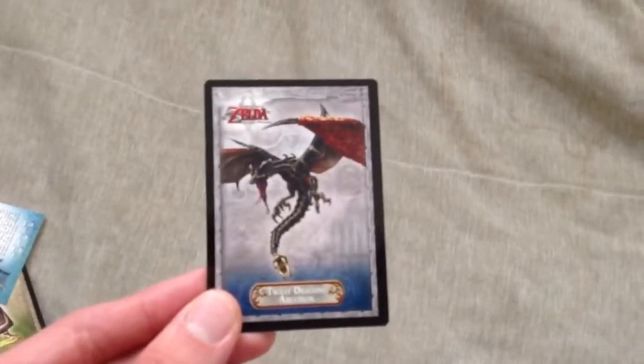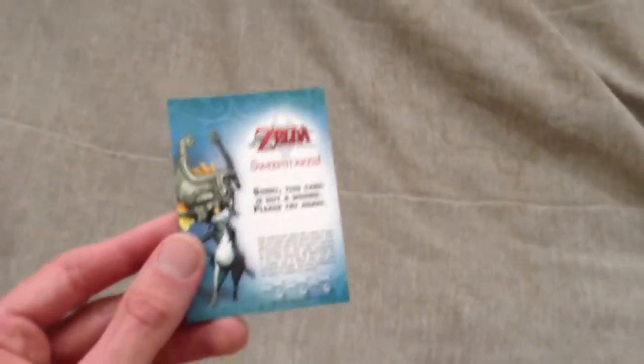And finally, let me open this up. Forgive me if the camera is kind of shaky — I'm doing this one-handed. The last one includes Colin, Twilight Dragon Argonaut, more tattoos, Seeking Hero from Zelda, Claw Shot, and another sorry you're not a winner card.